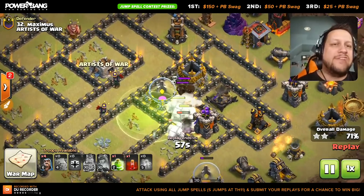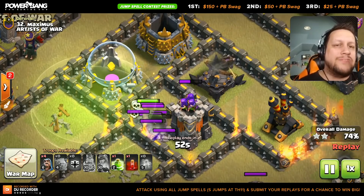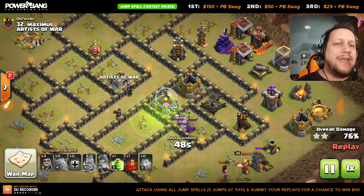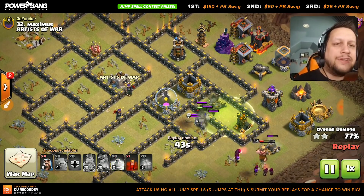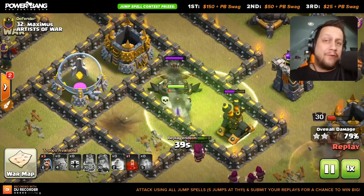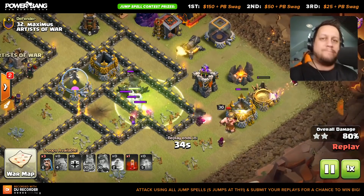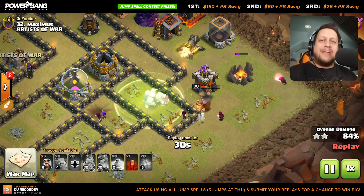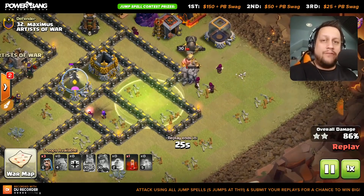You will see likely the last jump here come down on the expo to get those golems in. There is the jump spell — exactly where I thought it would go. We have a skelly spell as well. Skellies are going to be okay for the contest guys, as it is a dark elixir spell — you just have to use as much elixir spell space as possible for the contest. That's the only rule: you've got to use all jumps and basically the max amount of jumps that you can carry whatever town hall level you're at.